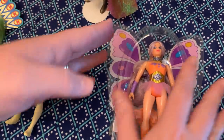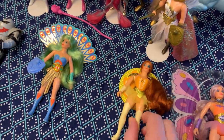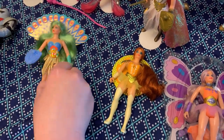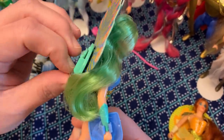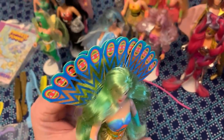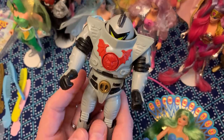Next is Castaspella — she's in pretty good shape. We've got Peekaboo, and her hair was beautiful. She has the thing where you can open and close it — let me get it to work. There we go — you bring it down and it opens and closes.